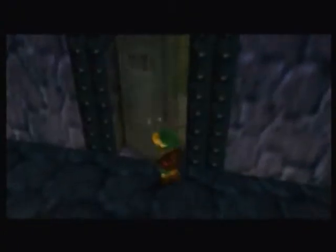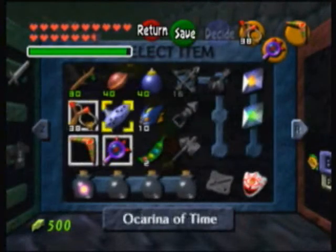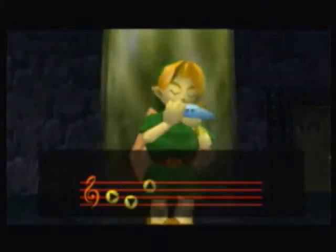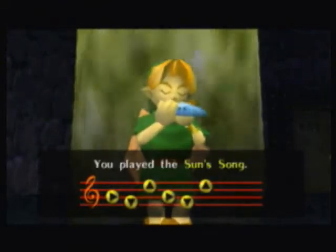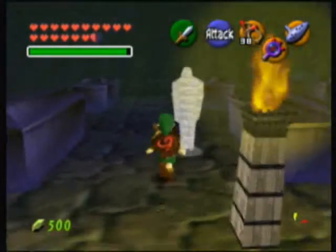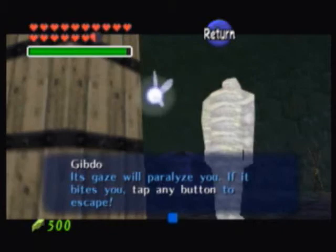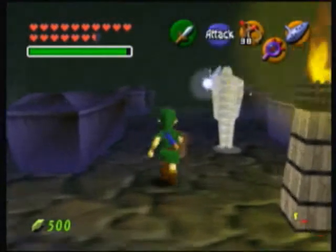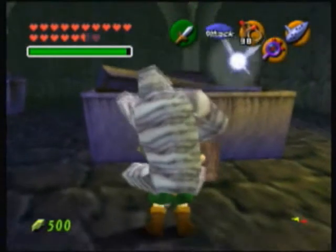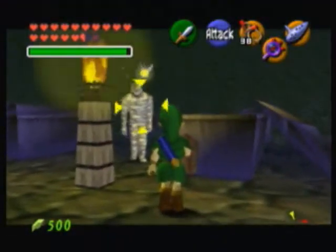This is also a fairly creepy room because it's full of tombstones and Redeads. So what I'm going to do is grab my Ocarina and use the Sun Song. That way I can stun them and backstab them. Now this thing is actually something else — this is actually a mummified Redead called a Gibdo. Its gaze will paralyze you, and if it bites you, tap any button to escape. In Majora's Mask you can actually burn away the wrappings and uncover the Redead underneath. So that's cool.